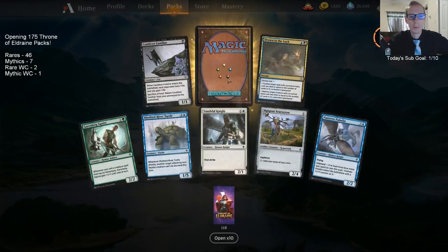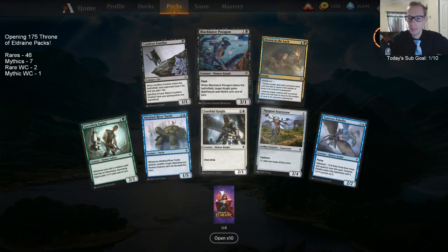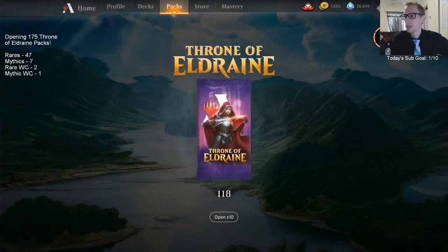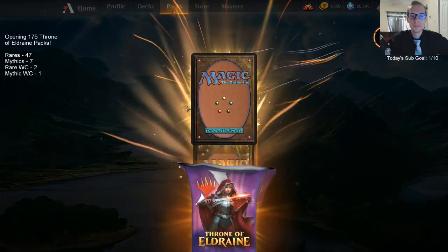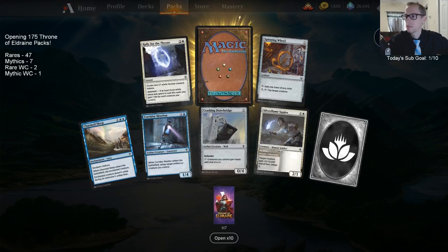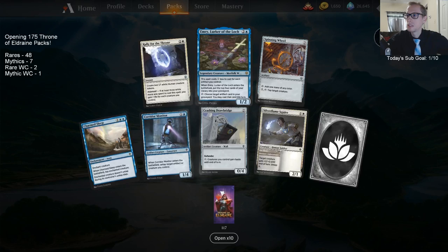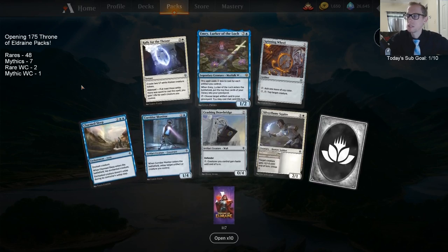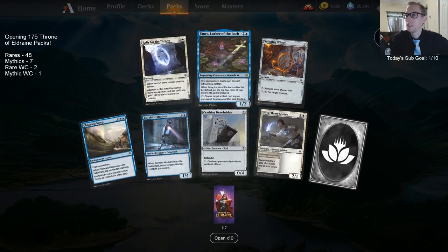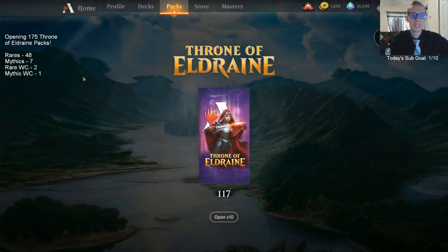I hopefully won't open a planeswalker in the next 60 seconds — well, hopefully I will, but also hopefully I don't. Just type 'Royal,' 'Garruk,' or 'Oko.' Emery, Lurker of the Loch — 'Loch' is a fun word to say, that's a really good quality word.